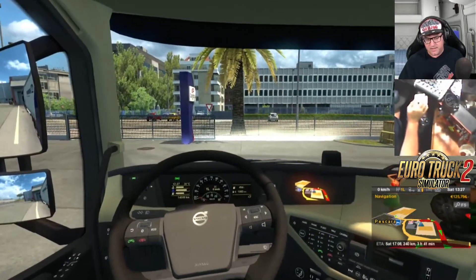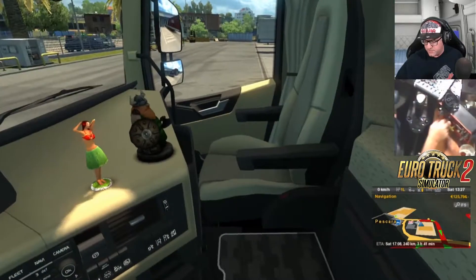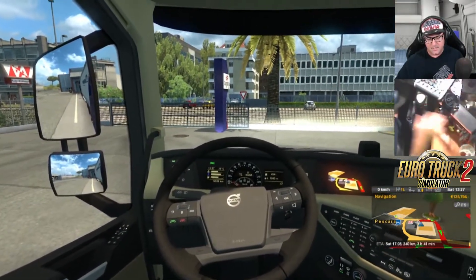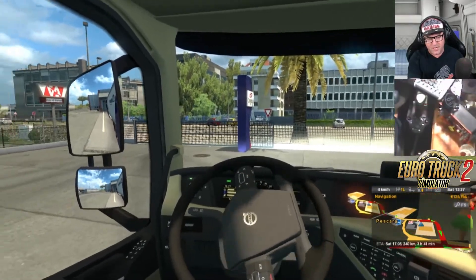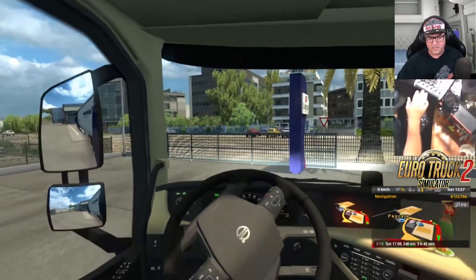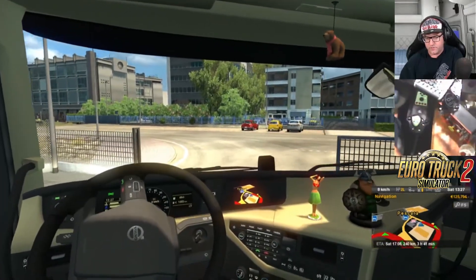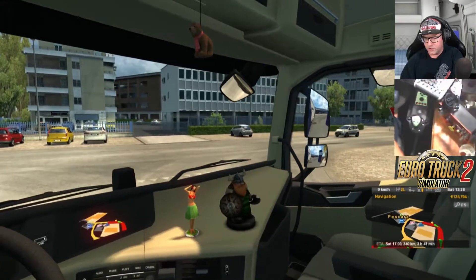Jump inside here. Tug test — we need to do the tug test. There we go, there is our tug test. Making sure that our trailer is attached. Of course it is, we know it is in game, but just making sure that it really is for sure.